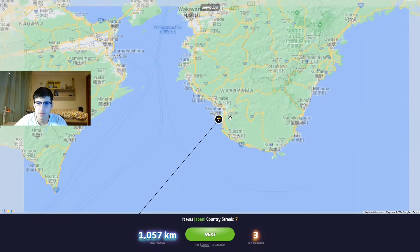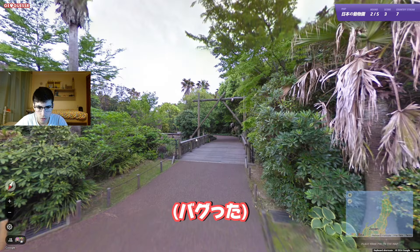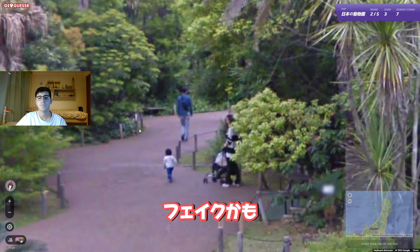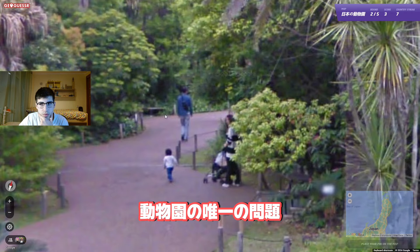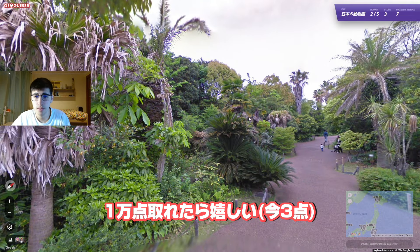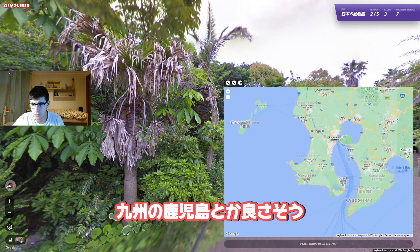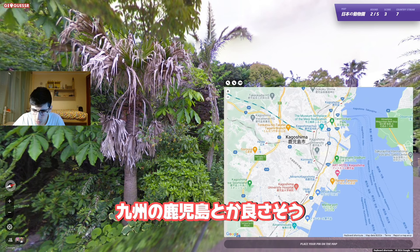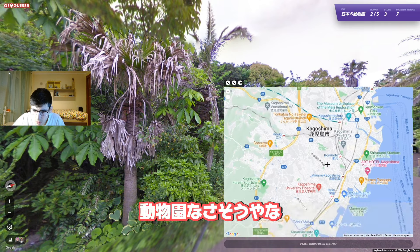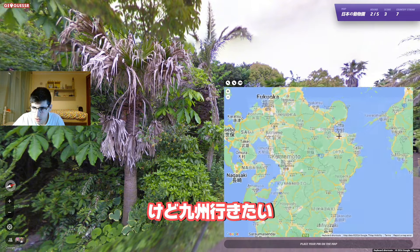Adventure World — Safari World. Sure. Another round that looks tropical, but that's the problem with zoos, I guess. I'll be happy with 10,000 points. I don't know what this would be — let's try Kyushu, like Kagoshima. Does Kagoshima have a zoo? I don't see any zoo there. I'll go somewhere in Kyushu.